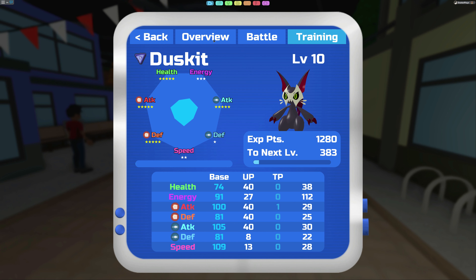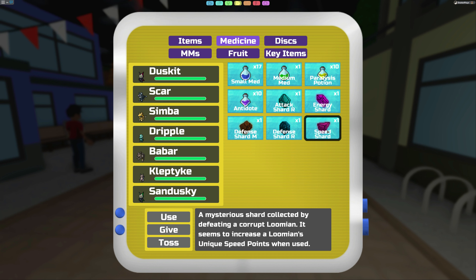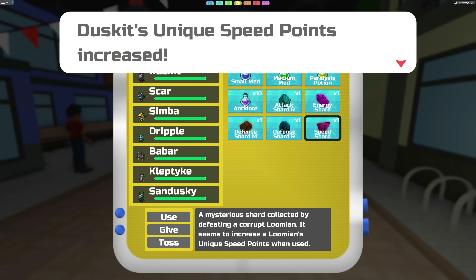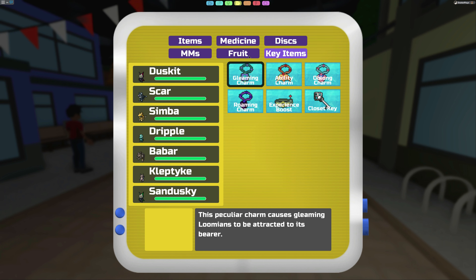Let's see what happens if we give him one of these shards. I'm going to give him the Speed Shard. To do that, click on it, click Use, then use it on one of your Lumines. Click on the Duskit — it says its unique speed points increased. It doesn't even ask you if you're sure, so make sure you know which Lumine you want to give it to because there's no confirmation.